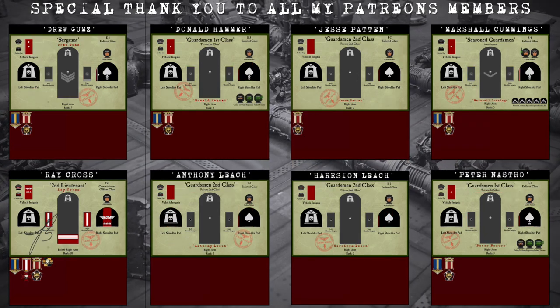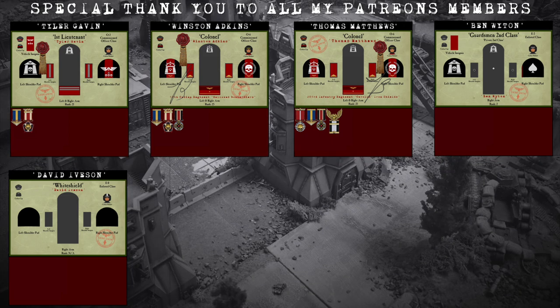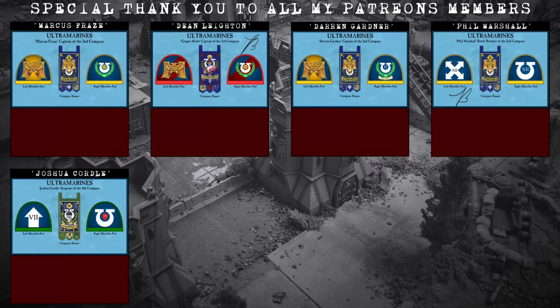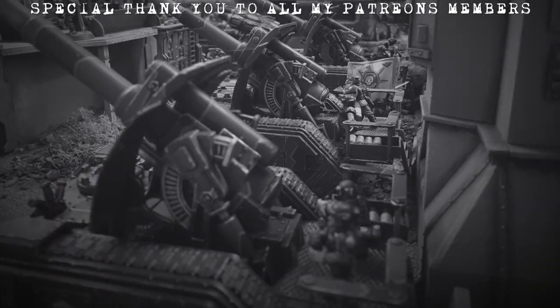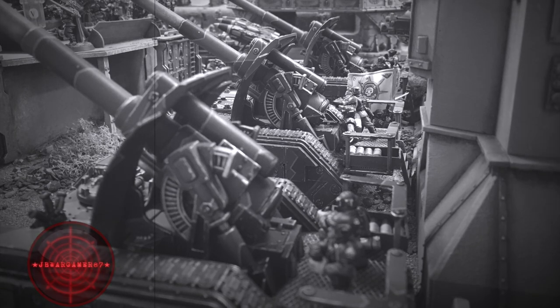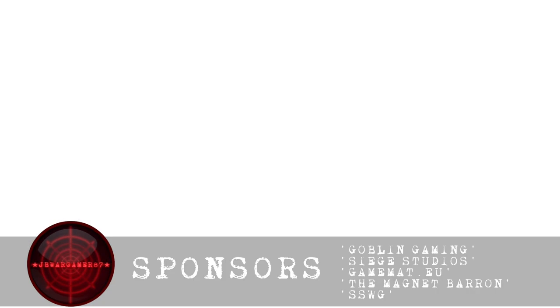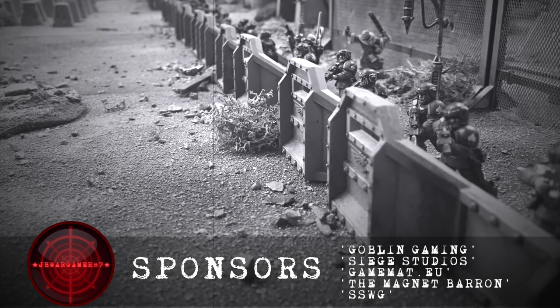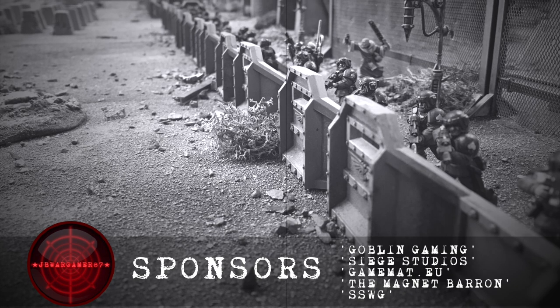There are 20 tiers to choose from — whether you choose the Cadians or the Ultramarines chapter, any donation however big or small will be greatly appreciated. A big shout out to my sponsors: Goblin Gaming, Siege Studios, GameMap.eu, The Magnet Baron, and Southydon Sea Wargames Group, also known as SSWG.